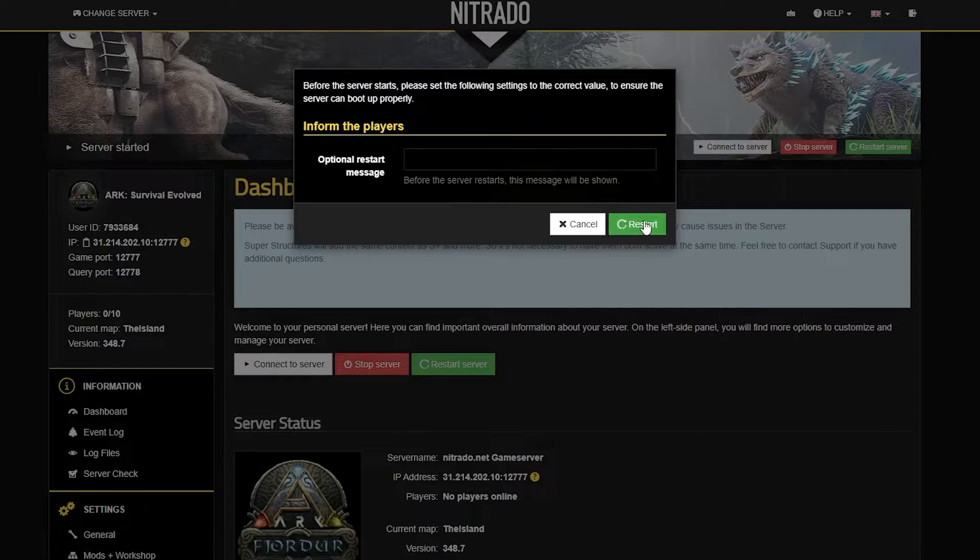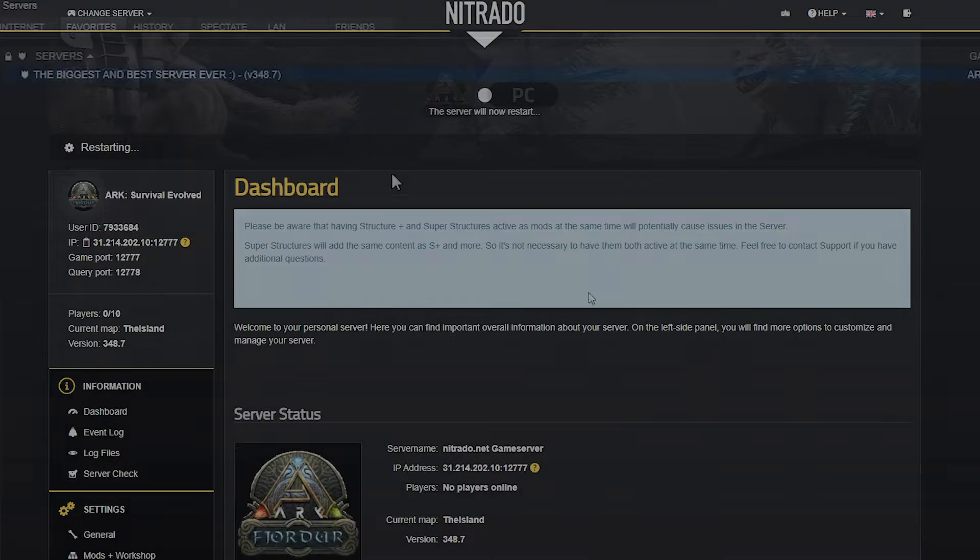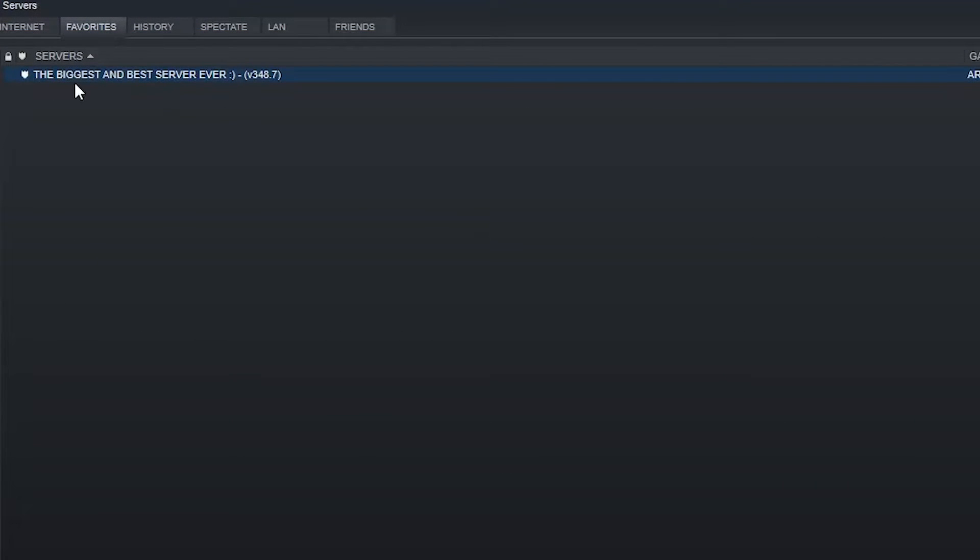When the prompt pops up, you're going to hit restart, and then once the server is officially reset, you'll be good to go. Now when you add the server to your Steam, you can see the name is changed.